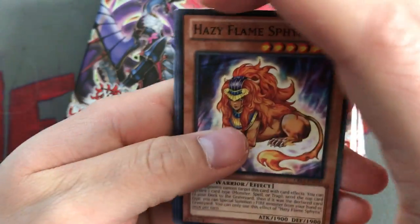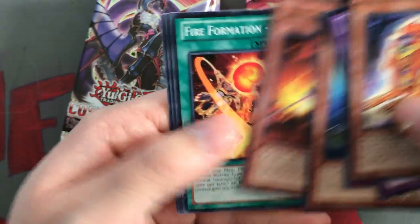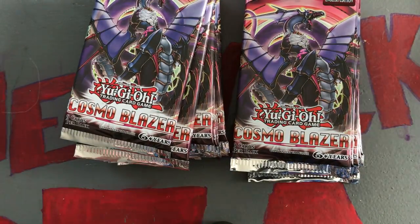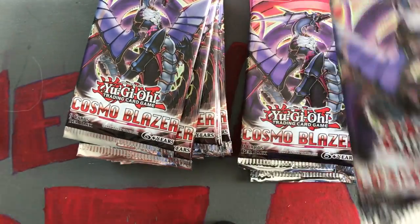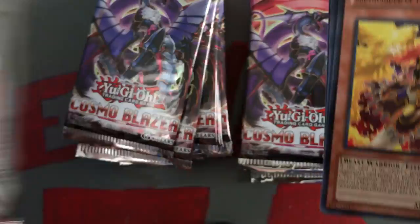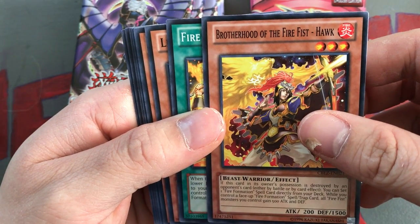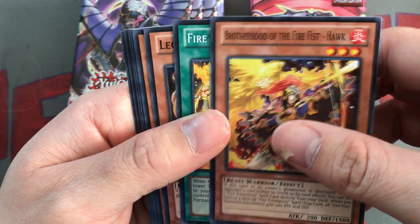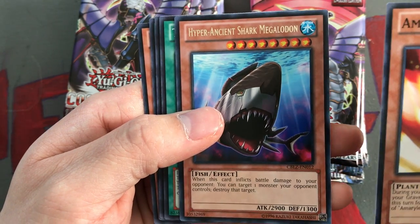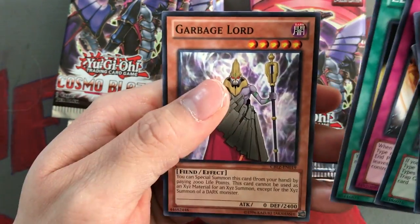This is actually my first time opening Cosmo Blazer in like a big set. I've gotten some out of Walmart cubes but never in this kind of setting with multiple packs. We got a Brushfire Knight, Fire Formation Tenshi, Hazy Glory, Double Shark, and a Pyrotech Mech Cheerle. I think the Mermail Abyssmegalo is like the rarest out of these - if we could pull an ultimate rare of him that'd be cool. Brotherhood of Fire Fist Hawk, Fire Formation Tenki, Leotard, Animal Release, Hyper Ancient Shark Megalodon - that's pretty awesome - Big Cattle Drive, Fire Formation Tenzin, Zero Zurok, and Garbage Lord.